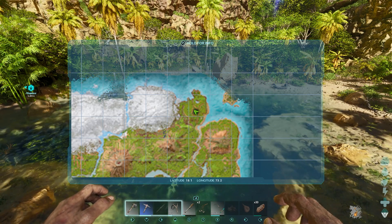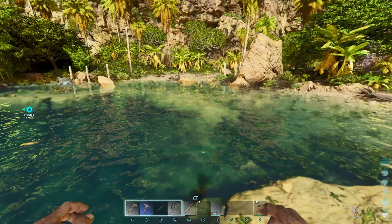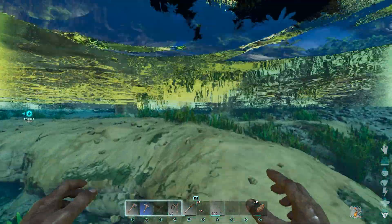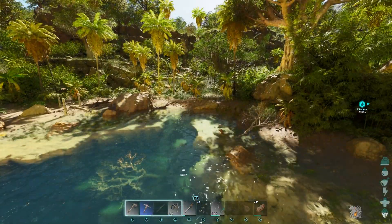Our last location is 18.1, 73.2 — the hidden lake or valley. You've got a little beaver bouncing around here. Their nests are usually just in the water around here somewhere; sometimes in the shallow water, you just have to look around, but this is where they spawn as well.